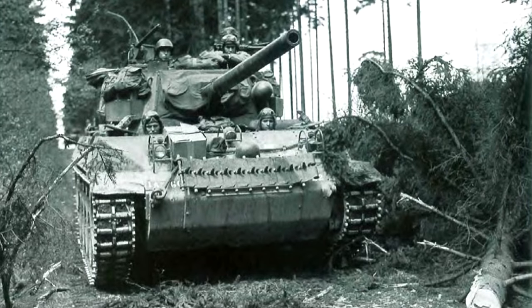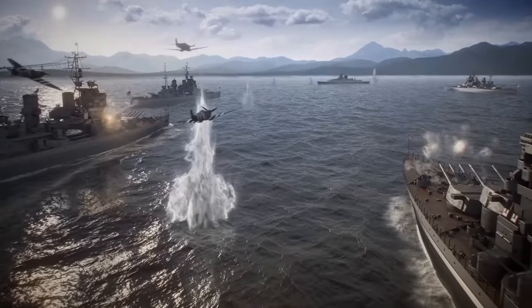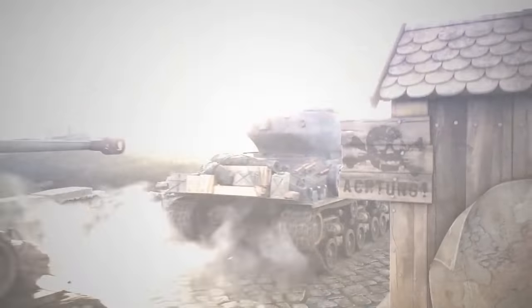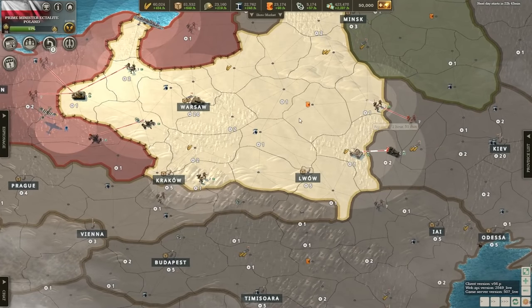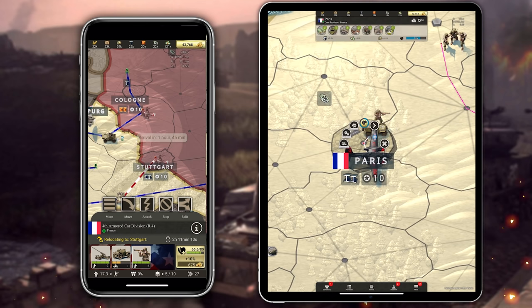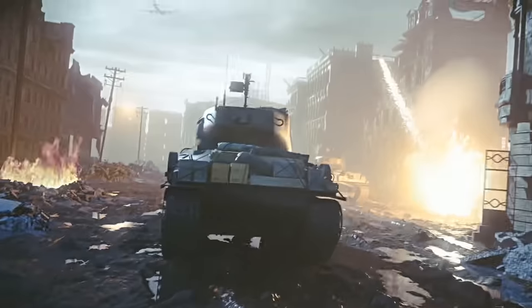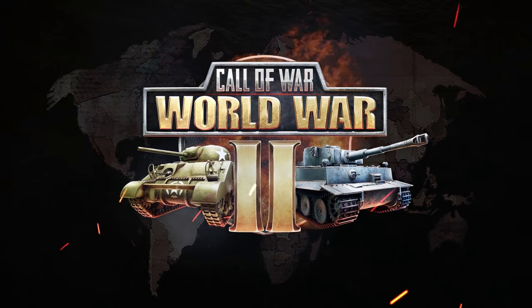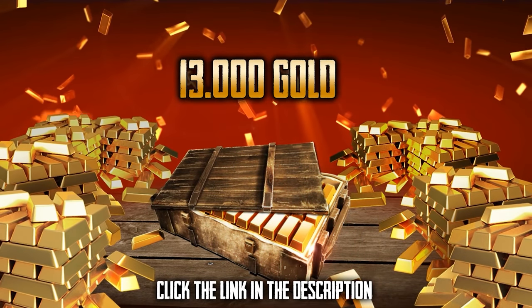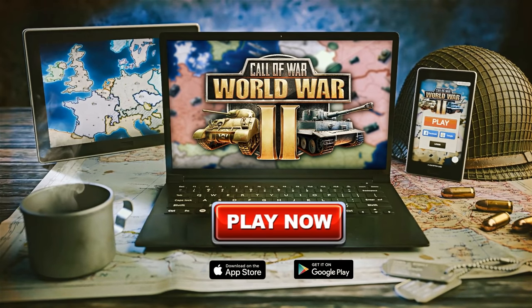If you're a fan of World War 2 history, first and foremost why aren't you subscribed already? After you do that I encourage you to check out today's sponsor Call of War. Call of War is a free online strategy game which allows you to take control of real countries from the Second World War. Unlike many other strategy games, Call of War is cross-platform, allowing you to continue playing even when you're away from your PC. Try out the game for free by clicking the link below and start your battles against up to 100 other players right now on PC and mobile. By using my link you'll also get 13,000 gold and one month of premium subscription for free. This offer is only available for 30 days so set the game to download and enjoy the rest of this video while you wait.